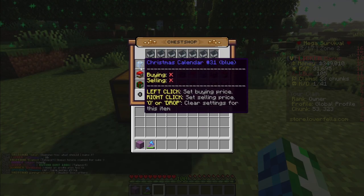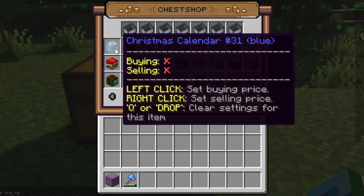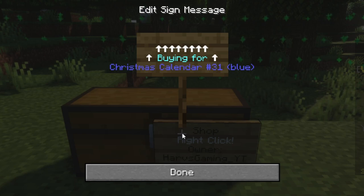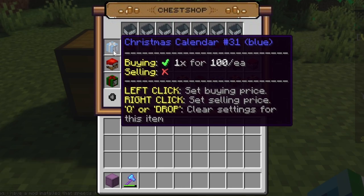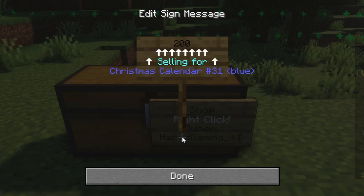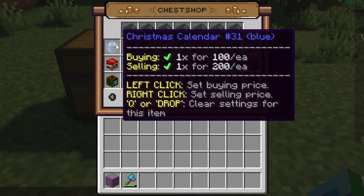Now let's set a buying and selling price. If you hover over the item you want to sell or buy, you will have left click to set a buying price. Your buying price is what you are buying from other people — so this is if you are taking from someone else. For this head, I'm just going to do $100, and the amount is going to be one head, so I'm buying one head for $100 each. If I want to set a selling price, I'm going to right click this. This is how much you are selling to other people, how much they are going to be paying you to get this item. So we're going to set it for $200 for one. Now I am selling them for $200 each and buying them for $100.